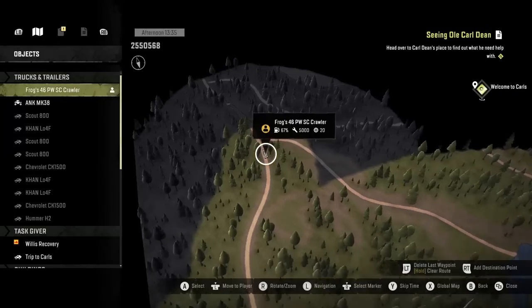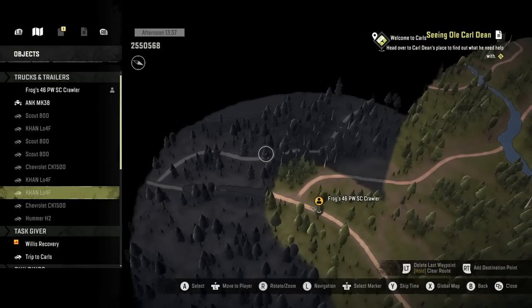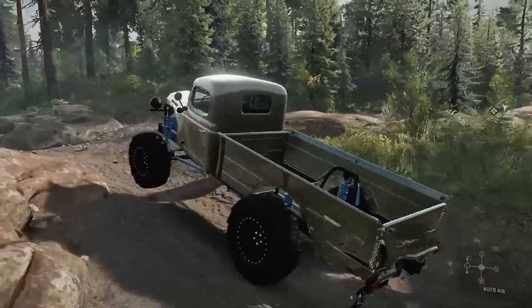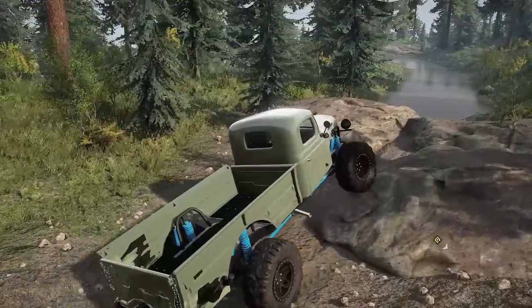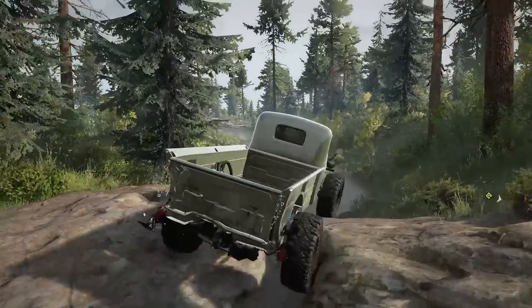Carrying a little bit more pace than I probably should be, but actually, you know what — this was a good idea. This is going to get us a lot closer to Carl's than I thought, although we can either cut through the woods or go directly ahead and make our way through this mud pit and then take the next right, which puts us on the next road to get to Carl's.